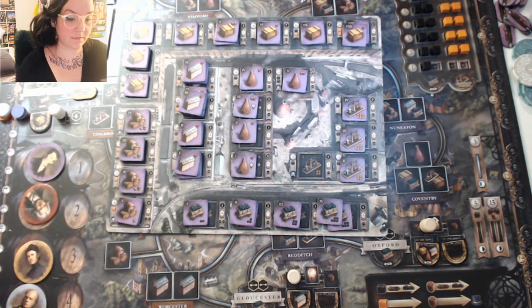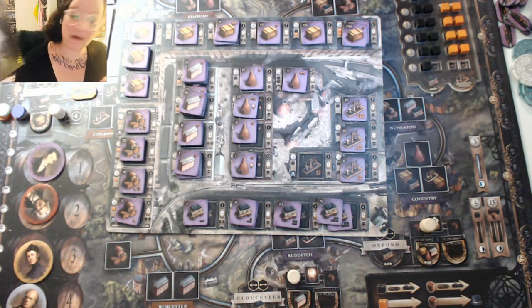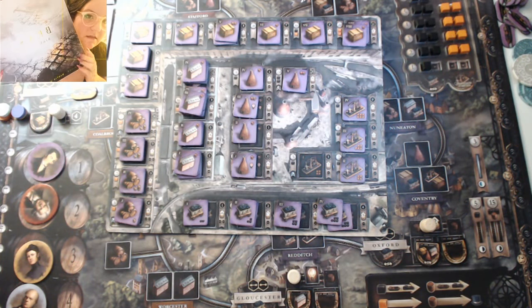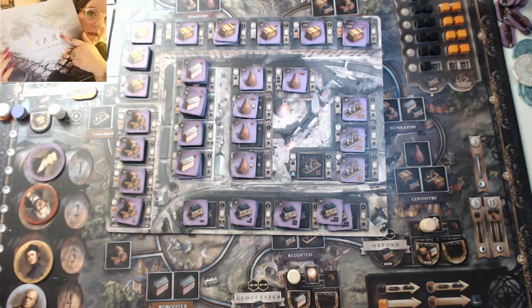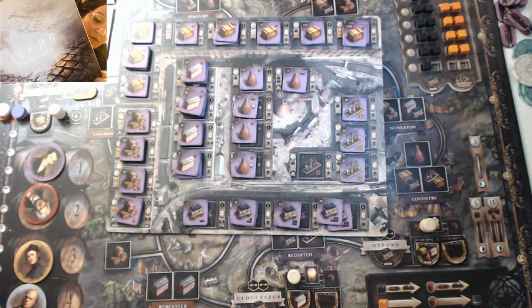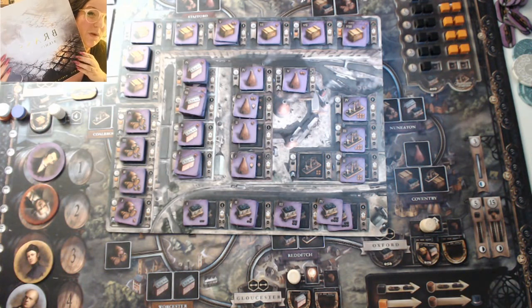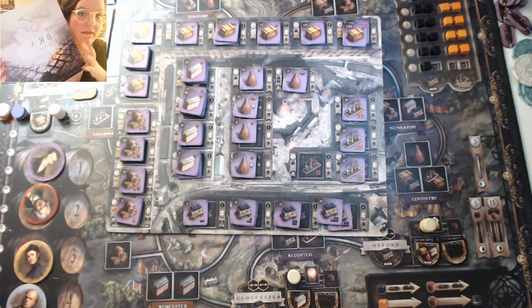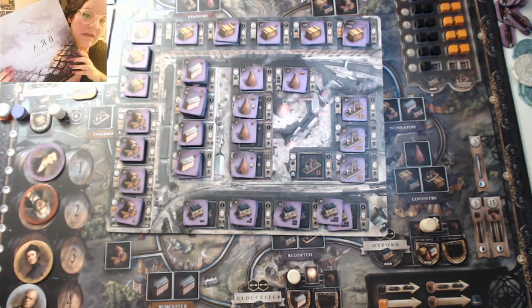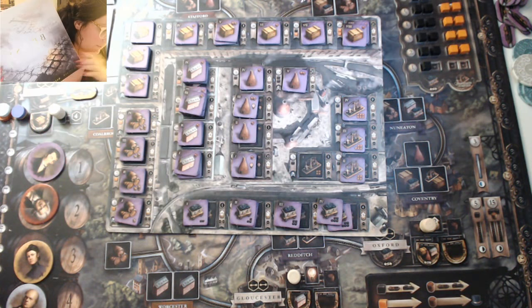I'm trying something a little bit new today — setting up a chat so we can have a little bit more interaction. Let's get started. Today I'm going to be teaching you how to play Brass Birmingham. It is the sequel to Martin Wallace's Brass, which you can also get titled as Brass Lancashire. This is a two-to-four player game. On the box it says 60 to 120 minutes, but the 60-minute part is likely the introductory game, so expect to spend at least two and a half hours, especially on your first game.